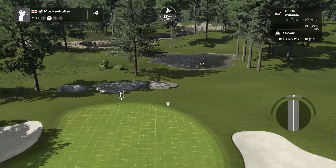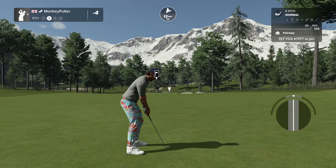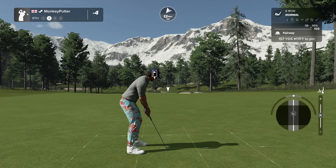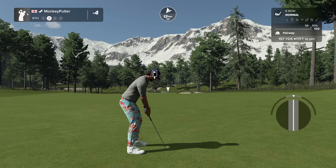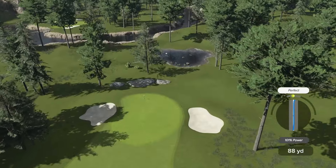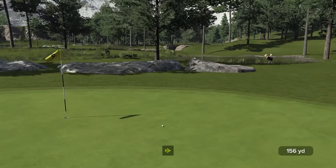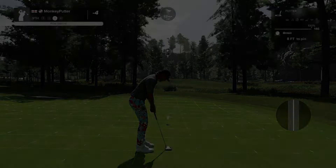157 to go, downhill but into the wind. Try the eight iron — just going to take some loft off and try to keep the ball lower. Come around — it's going to be short. What a lovely roll! Good opportunity for a birdie. See the moose down there by the edge of the water.